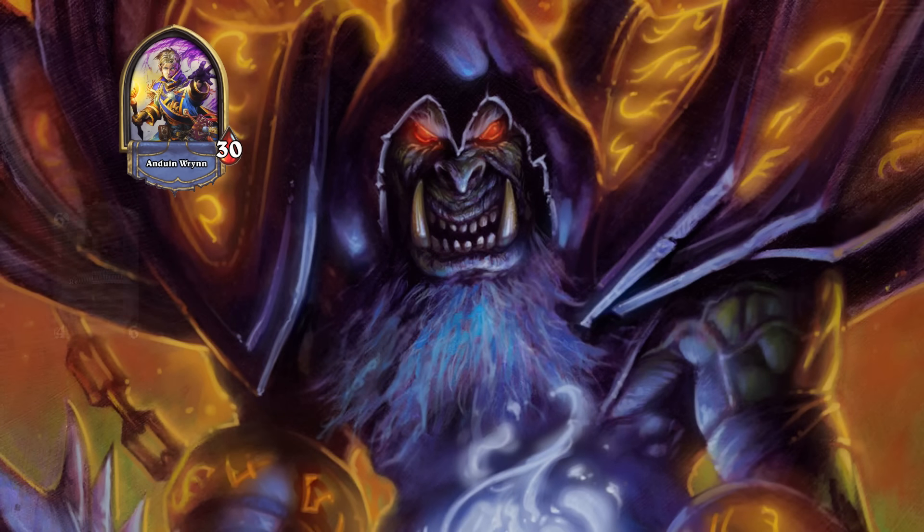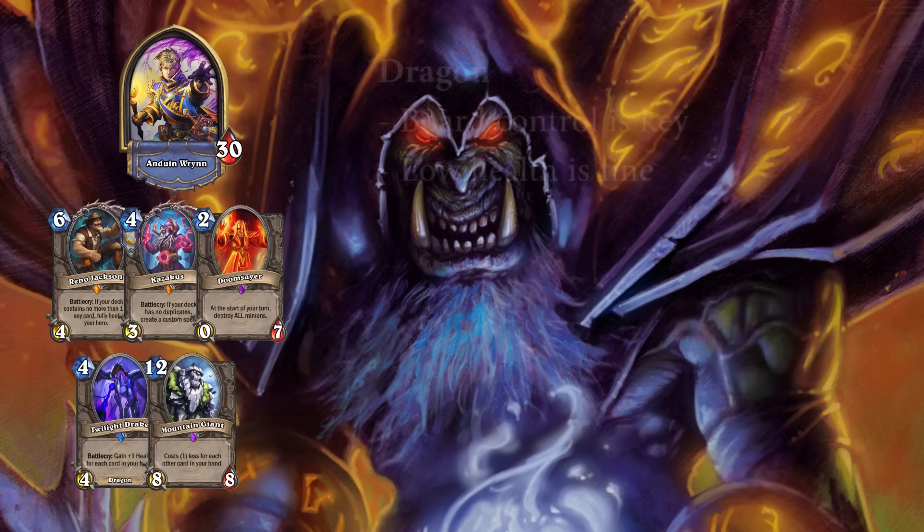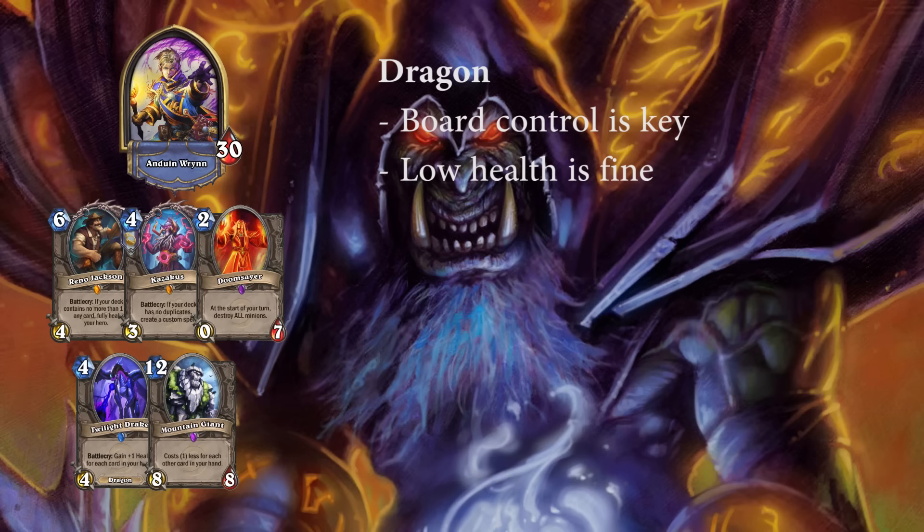Against Priest, you want to keep Reno, Kazakus, Doomsayer, Twilight Drake, and Mountain Giant. Dragon Priest is a favoured matchup — they basically want to fill the board with high-health minions while also efficiently removing your side of the board. To counter this, your own strong minions that the Priest can't answer efficiently play a big role, as well as strong AoE. The goal in this matchup is to survive and let the Priest run out of cards, since you have life tap and more value in your deck. They also don't have a lot of burst, so don't be too worried about falling low on health. Usually 6 is the maximum damage they can do with Brann plus Blackwing Corruptor. However, be careful if they use Drakonid Operative and you still have Leeroy or Power Overwhelming left in your deck.